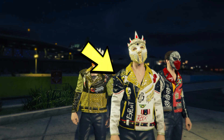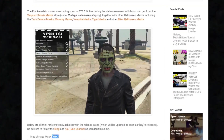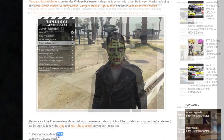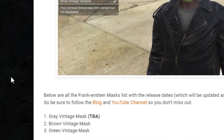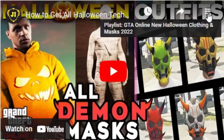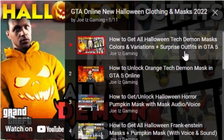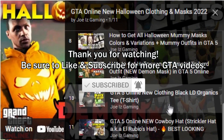All we need now is the method to get the white biker jacket for the Halloween adversary mode. I'll be posting a new video when there's a method to get this and will keep you guys updated. I'll be providing the link to my blog post where I'll be updating the release date for all the new Halloween outfits and masks, and I'll also be releasing a new video whenever there's a new clothing release. You can also check out the playlist with all the new upcoming Halloween outfits and masks in GTA Online — links in the description below. Thank you so much for watching, this is Joe and I'll see you next time.